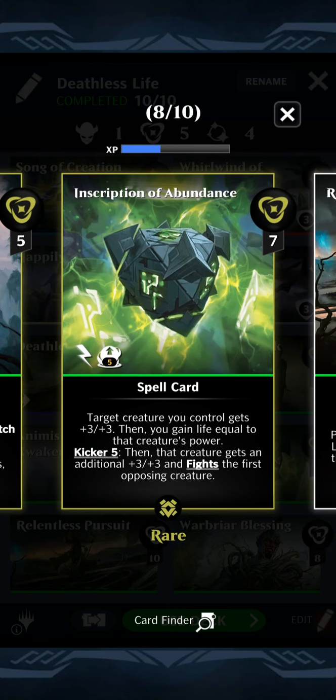We have Inscription of Abundance, a new card from Zendikar Rising that I really like with this deck. Target creature you control gets plus three, plus three, then you gain life equal to that creature's power. So if I do that to one Deathless Knight, it then has eight power to gain eight life and bring all of the Deathless Knights back.